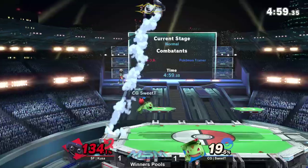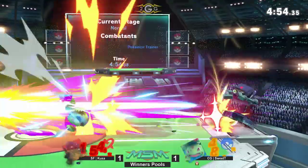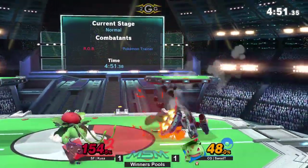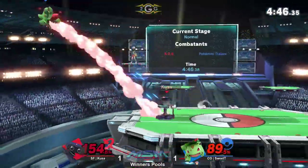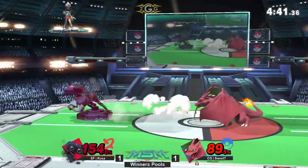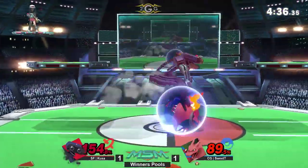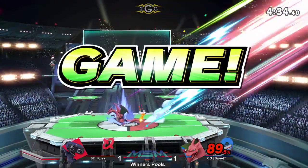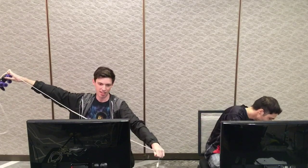Kusa is down but not out — rolls behind, gets a full smash, quick 19% punish at 134%. Can he make this comeback or will Sweet Tea seal it? Percent racks up slowly on Sweet Tea, but he's still playing neutral. Down tilt into the side special won't kill just yet. Kusa's got Charizard to deal with, the grab misses barely — such high pressure from both players. The gyro is in Kusa's hands, he's got the back air with his name on it — Sweet Tea takes game number three, advancing forward. Kusa brought the comeback all the way, but Sweet Tea gets the win.